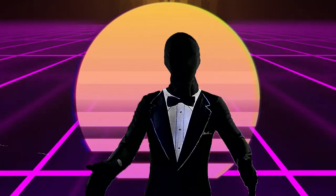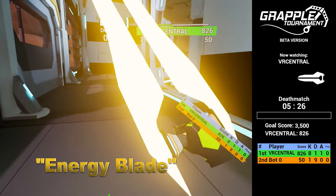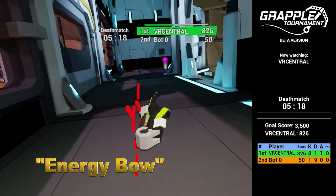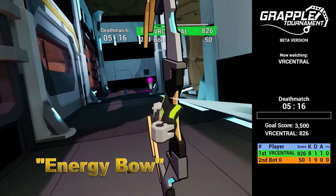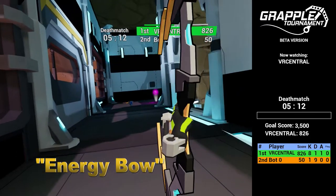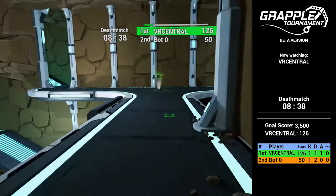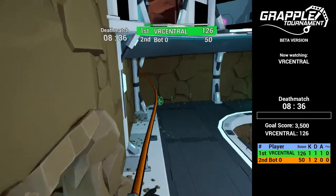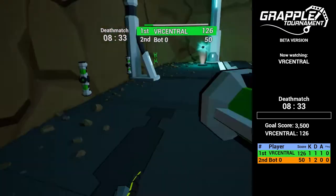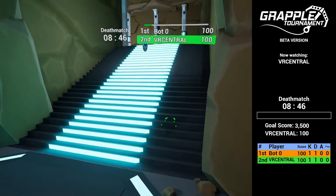Lastly, I want to show you the two types of weapons that you'll always have on your person. If you reach over your right-hand shoulder, you'll find an energy bow, and if you extend your left hand and reach back with your right hand, you'll create a bow. In addition to finding weapons on the map, you can also find health and shield packs. You can have a maximum of 100 health and a maximum of 150 shield.